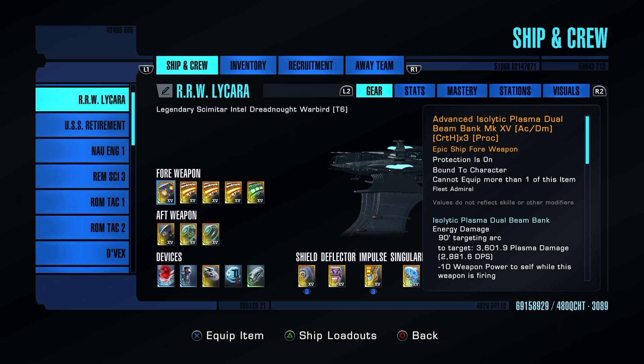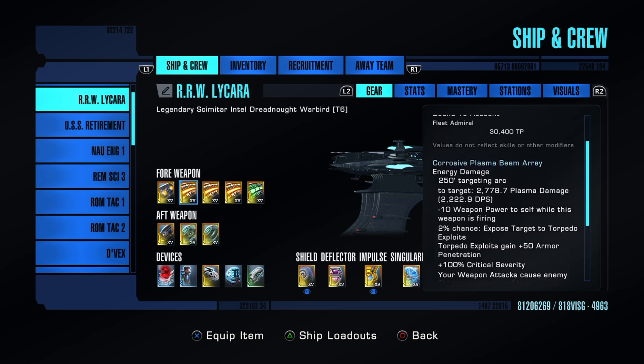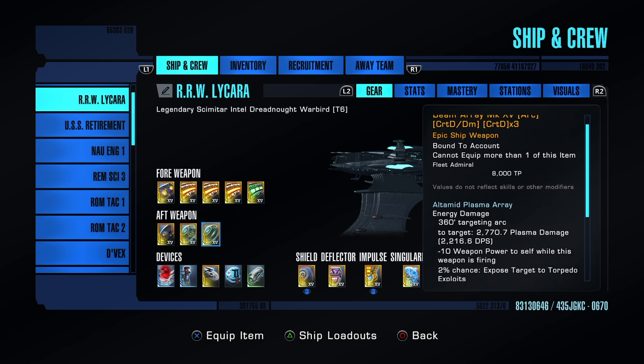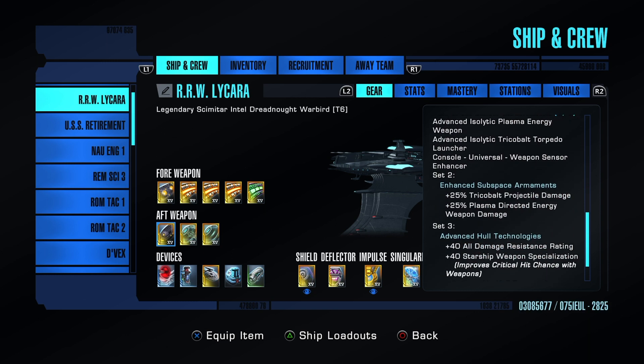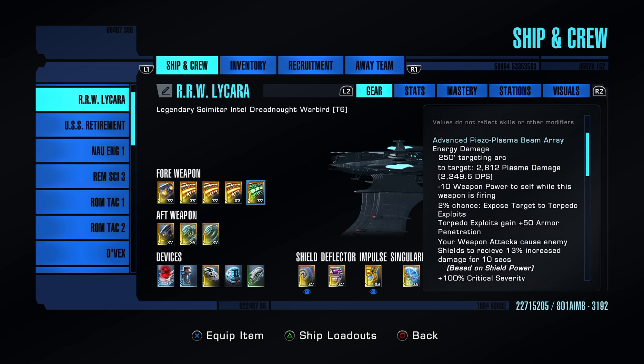I'm a big fan of plasma, though other loadouts exist. When it comes to weapons, all you really care about are your secondary procs. I love bringing down resistance ratings — that's the key in PvP. We have some corrosive plasma beams, two omnis for the set bonus, and we're running the three-piece isolytic set, which gives really good damage resists and penetration.